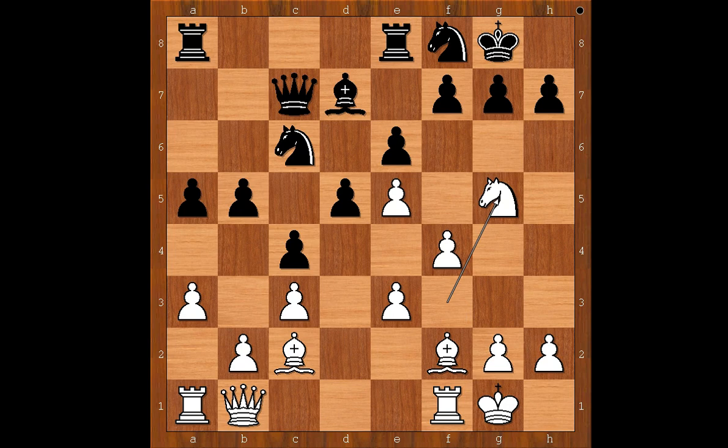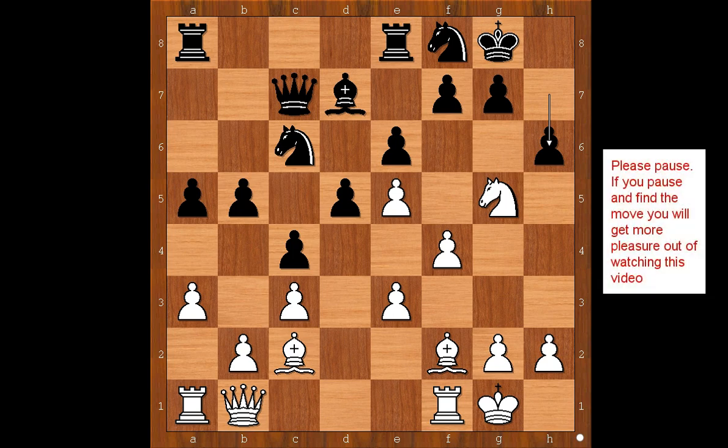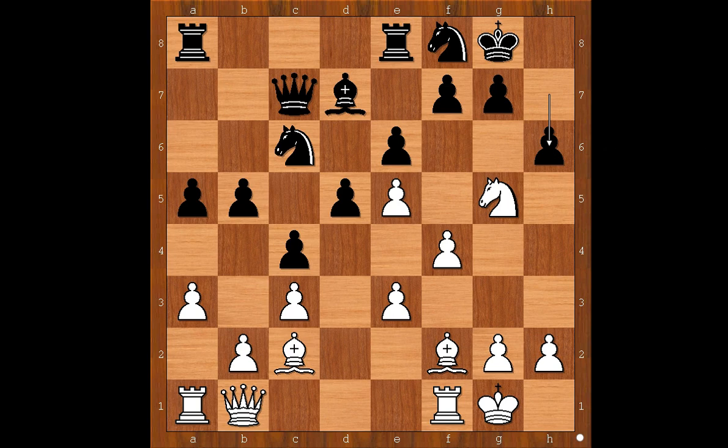What would you do in this position if you had the black pieces? Would you play h6 or g6? g6 would be a better move, although it looks very passive. Martinolic played h6, attacking the knight. This move looks more forceful but has a tiny downside. Please pause and find the best move for white.